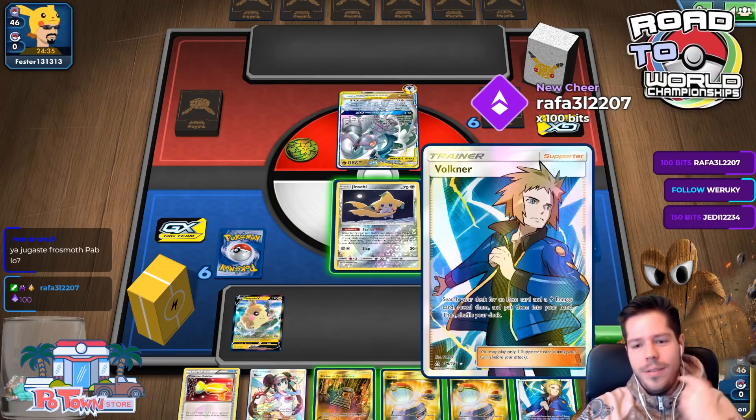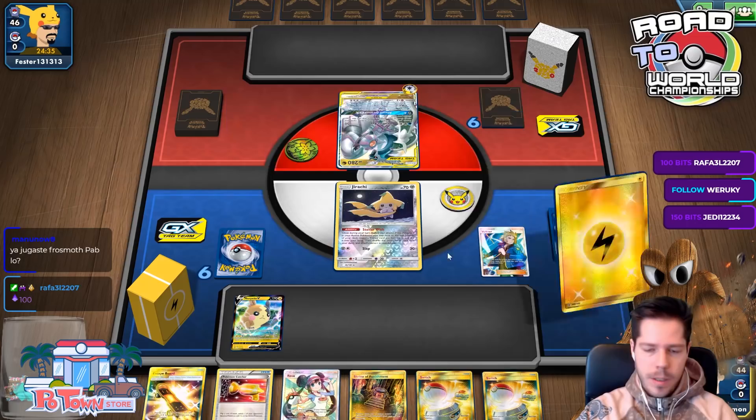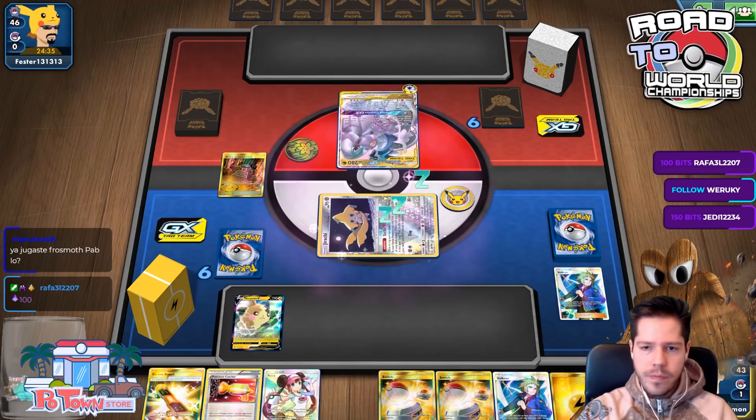I'm going to Volkner for an energy — that's pretty important. I have Rosa, and I'll wish for another Volkner. That makes sense. I'll start with some damage on this guy just to soften it up a bit.